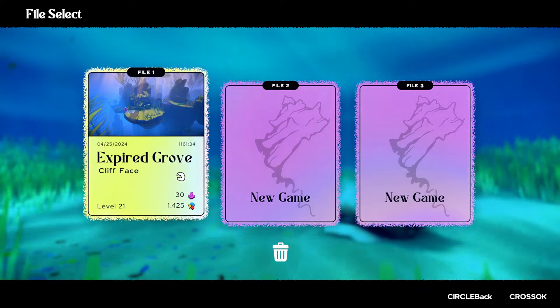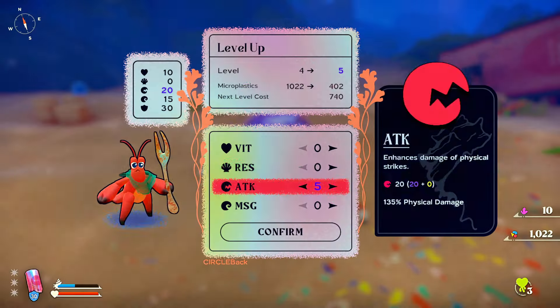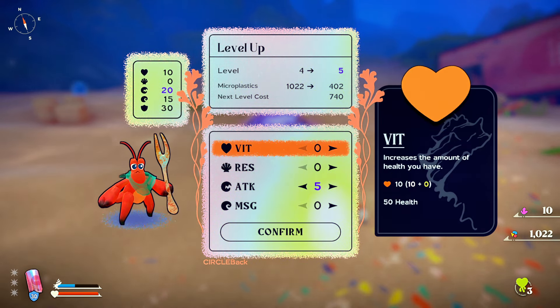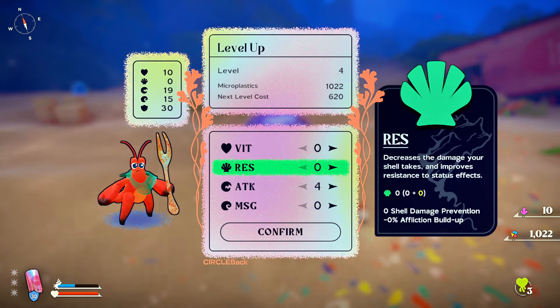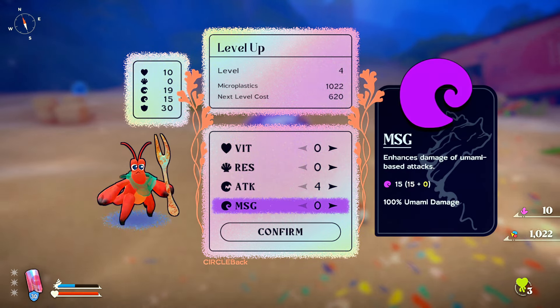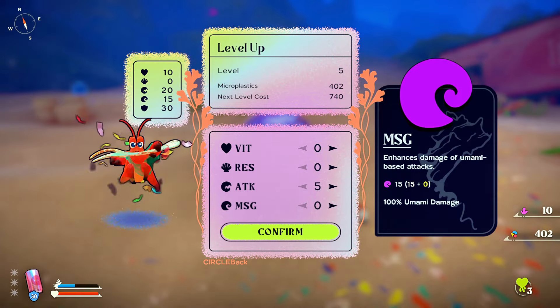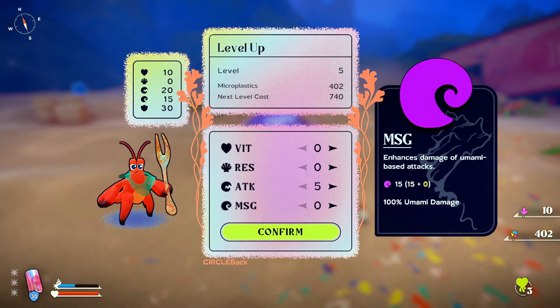Another great thing is day-one multiple save files. Now let's look at the stats: we've got vitality, resistance, attack, and MSG, which is going to be our magic stat. Pretty simple, pretty straightforward, but it does give you some variety of gameplay, so hopefully it won't get too monotonous throughout.